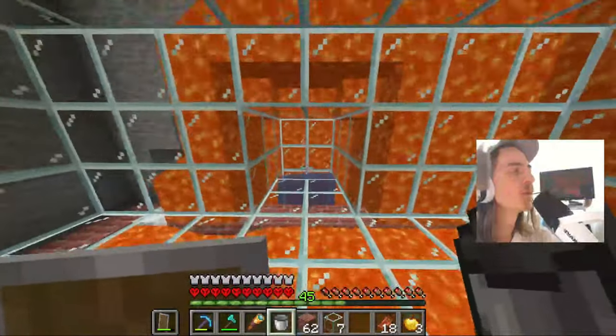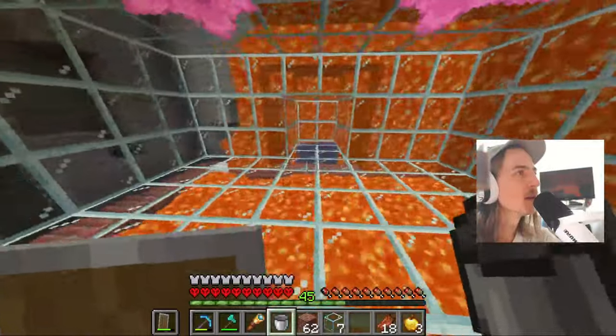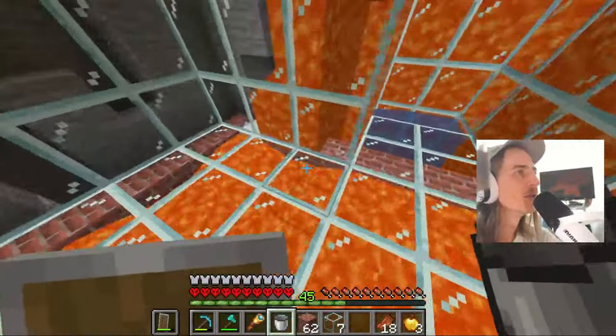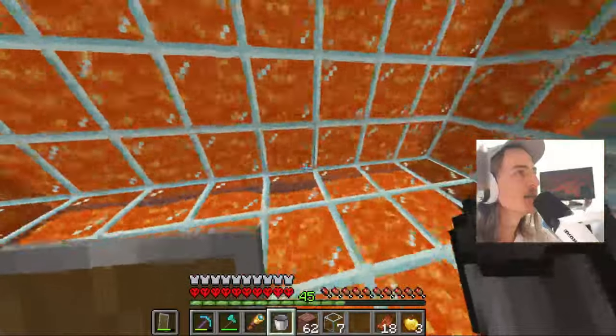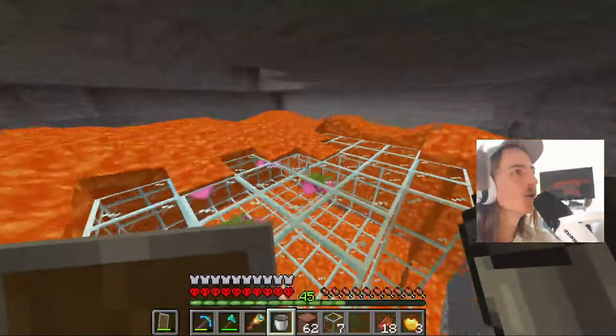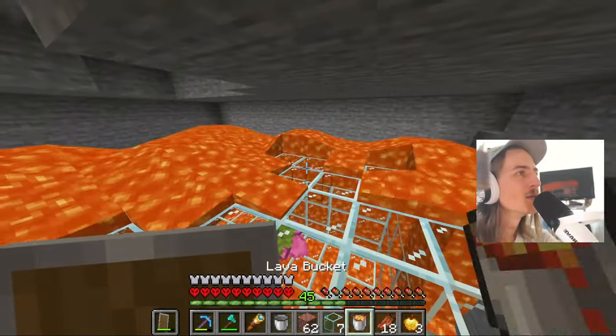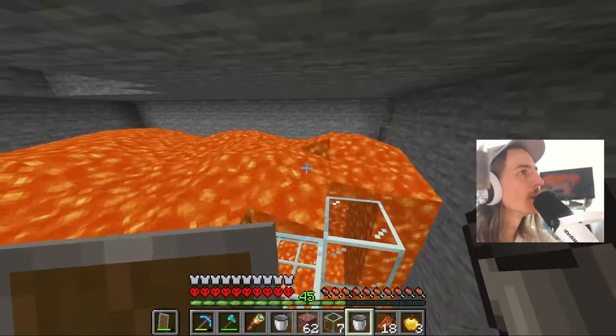I just need another water source so the water is symmetrical too, because that I don't like. I love how I'm talking about symmetry when I'm literally leaving all this. That's all right - I can fix the lava symmetry with the floor if I want to, it's very minimal. We've made leaps and bounds today, yes we certainly have.